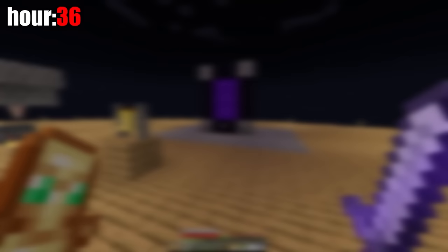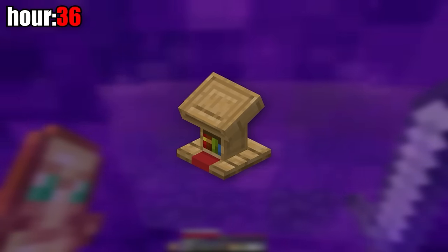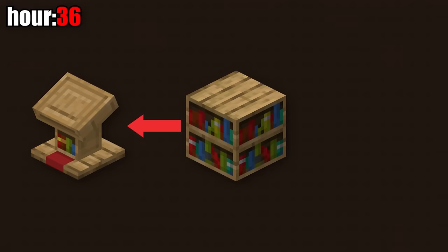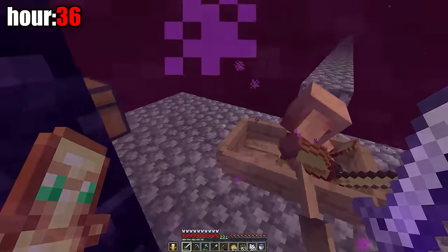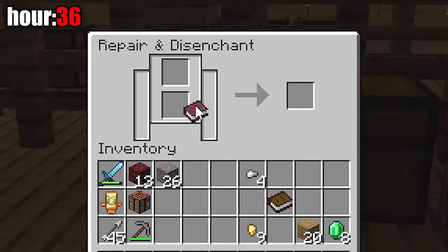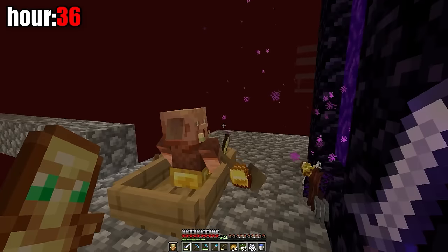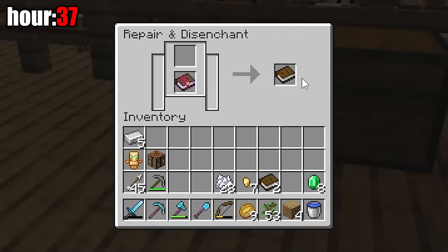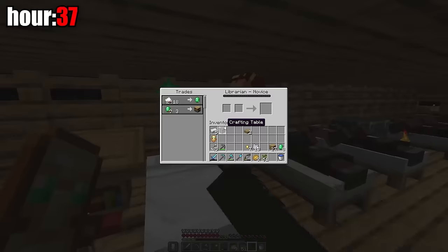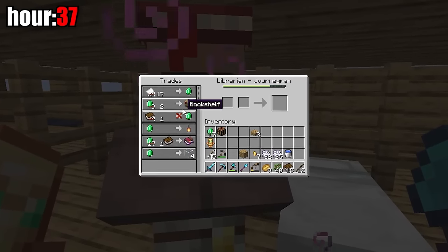Next I wanted to get a librarian — in this world the only way is to craft a bookshelf profession block using three books. I had two enchanted books from piglin trading, and if I can remove the enchantment from them, I can use those. That worked, but I needed one more book, so I went to the nether to farm mobs and trade with the piglin. On the 37th hour the piglin gave me a book, which I enchanted and used to make a librarian villager. After leveling him he started selling glass, which I need for the raid farm and as decoration.